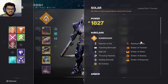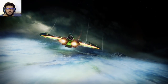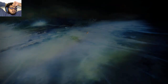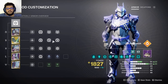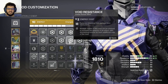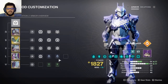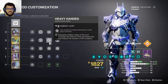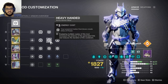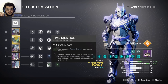We have throwing hammer, healing grenades, soul invictors, and roaring flames as aspects. Then we have ember of torches, ember of ashes, ember of searing, and ember of imperium - it's right there if you want to save it. For mods, we've got three heavy handed. We're going to change that arc to void. We've got solar weapon surges and recuperation. Because we have three heavy handed, when I get a powered melee kill I get an overpower, and with roaring flames even a normal melee kill gives me an overpower - so I'll always have orbs and recuperation. Time dilation will help with your surges.